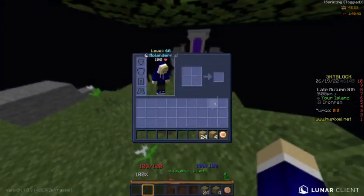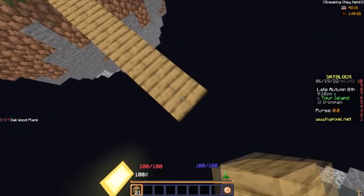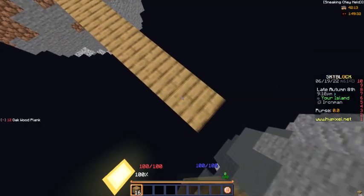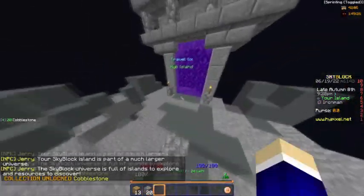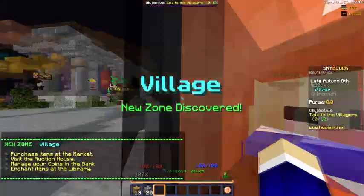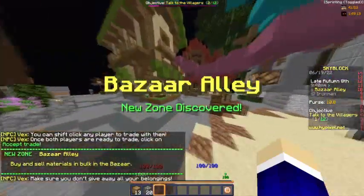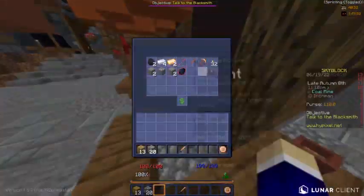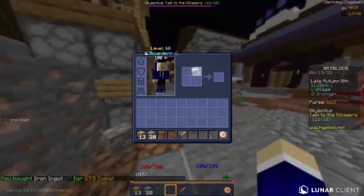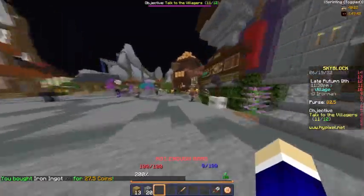First of all, we gotta bridge over here to the other island. I'll go around talking to all of the villagers real quick, and then I'll try to figure out what I want to do and what I want to achieve. There are some iron angles to this because I want to get the most OP early early early game set.